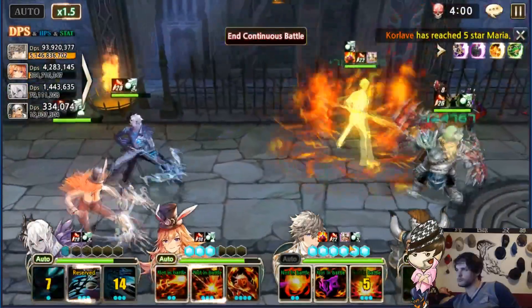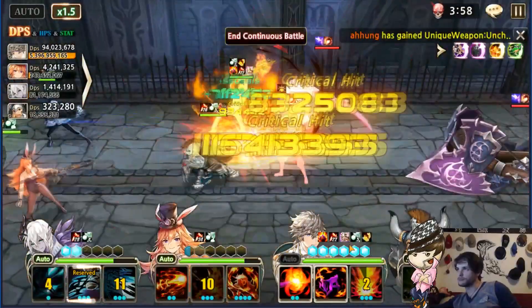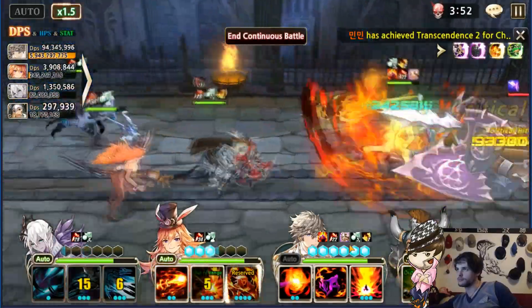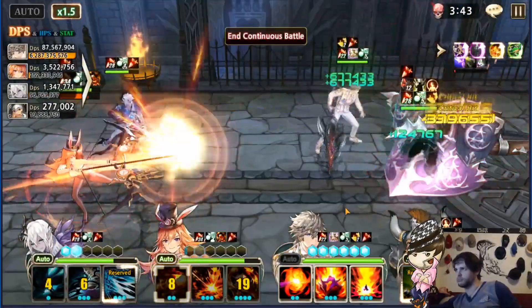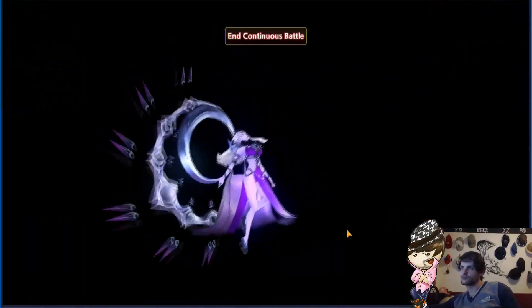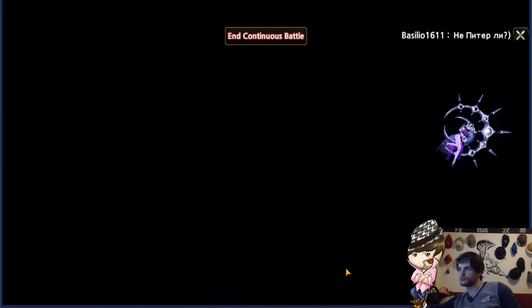First off, just killing about everything and getting through the first three stages very easily. The only thing you want is to kill as fast as possible and keep Philip as alive as possible. The reason I picked Philip is obviously to shred, but also for the very last part which is the Elrose boss.